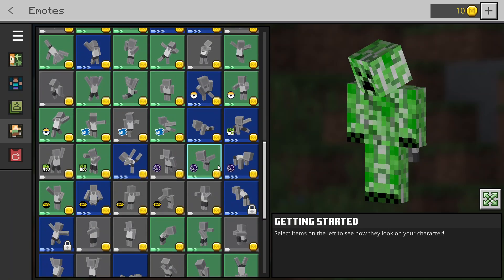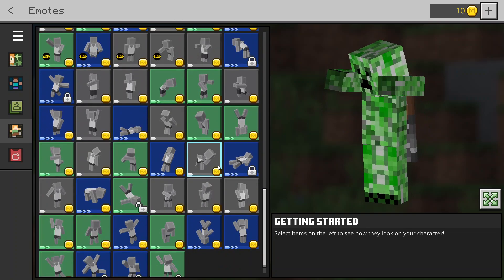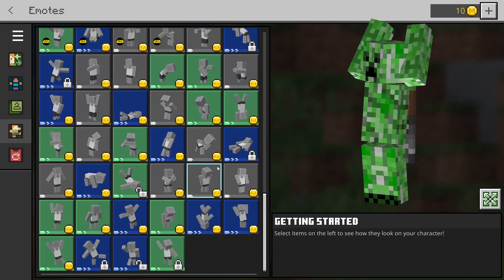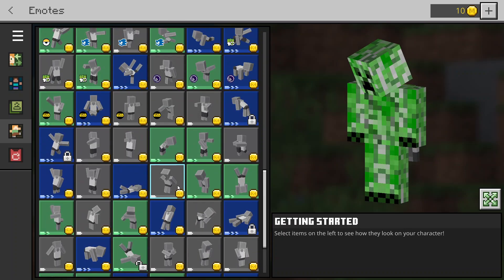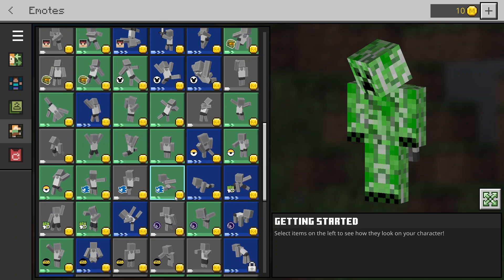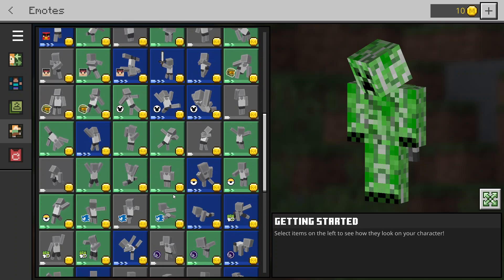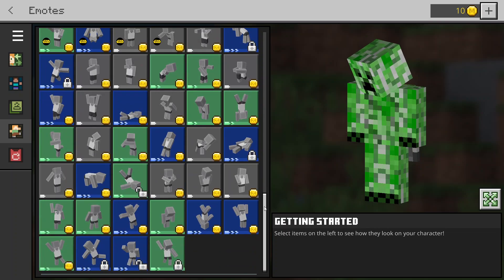Finally we've got the emote 6 ones. These are a little bit similar to the ones I just went through. Some of them are really cool ones as you can see. You kind of get the idea of what they all are - they're really cool looking ones.